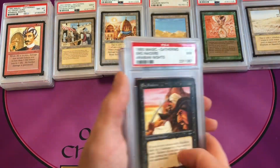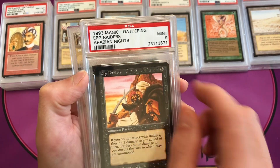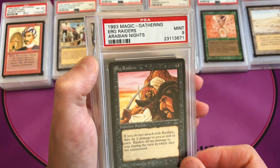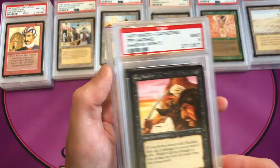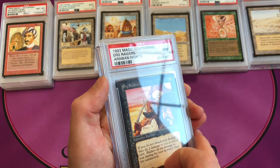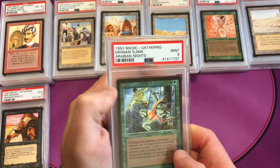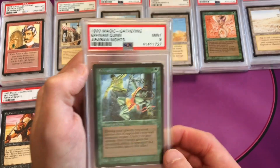Erg Raiders is a common with light and dark variants. The dark version was printed common 3 and the light version common 2. I have a mint 9 PSA dark version and a BGS 8.5 light version — I'll probably look at crossing that over to PSA or finding a PSA copy. Ernham Djinn — which is an anagram of Herman — is a mint 9 for the set.